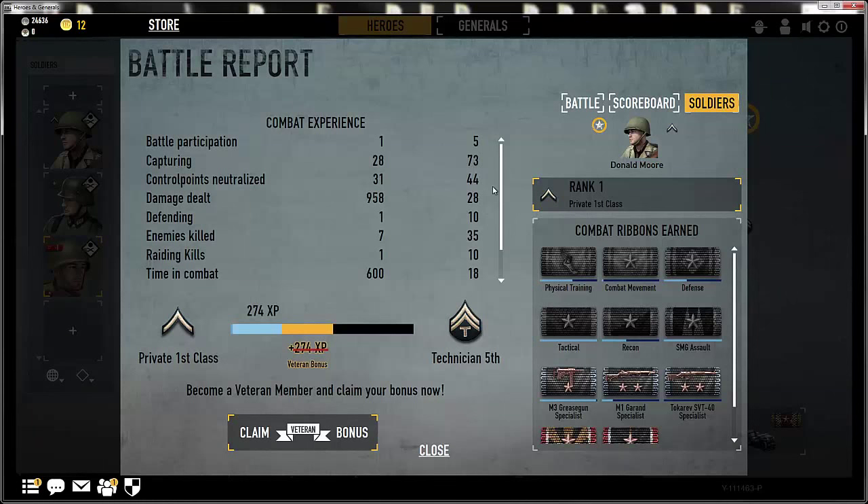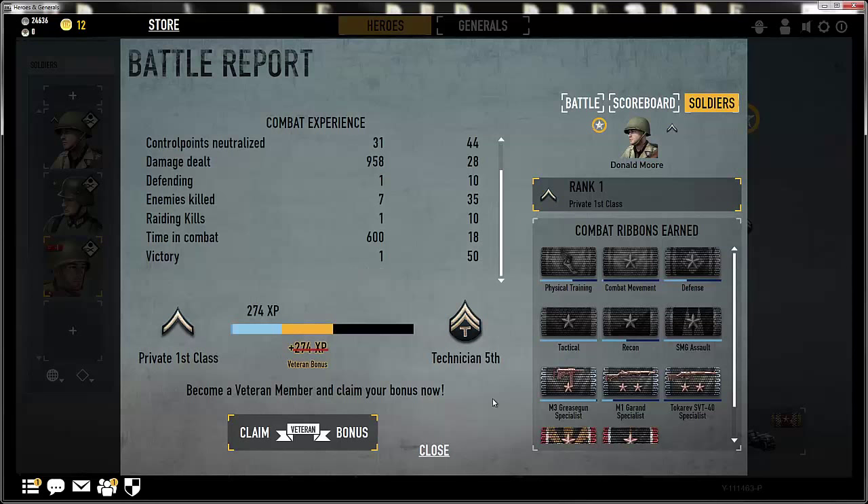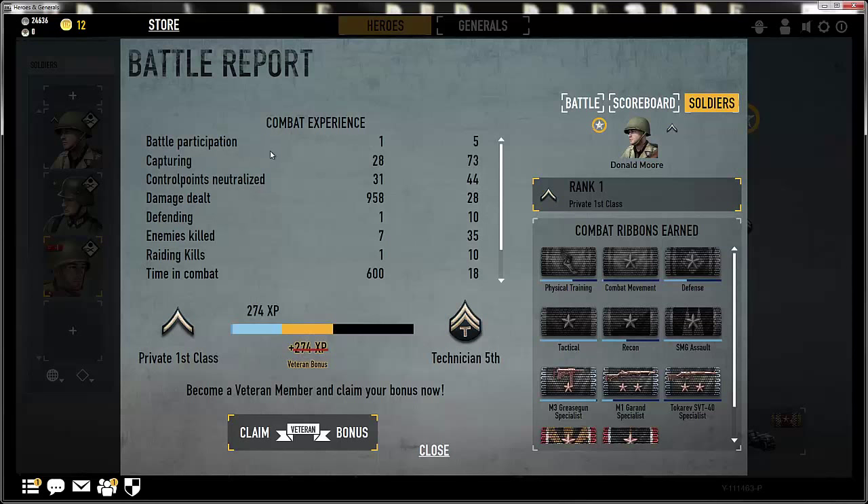At the top right, there's three buttons: battle, scoreboard, and soldiers. The game will always default you to the soldiers tab. Let's take a look in this tab first. As you can clearly see, I have gained 274 experience. The game will also tell you, if I was a veteran, I would have gained an extra 274. If you were curious on how you got your experience, the game breaks it down by giving you points as well as the experience for each point. The game also shows you your combat ribbons earned.